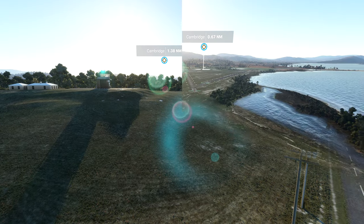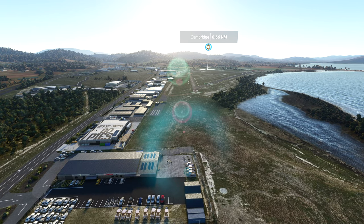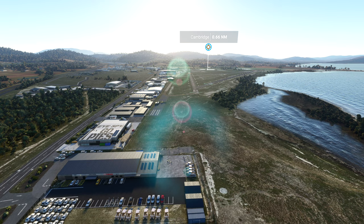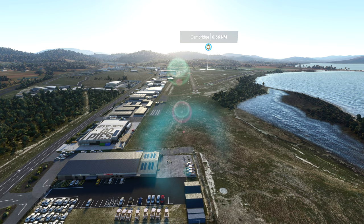So how about we take a trip over to Cambridge and check it out. Here we are at Cambridge YCBG. Let me show you what the default scenery looks like before we take a look at the upgraded Pro Line NZA version.